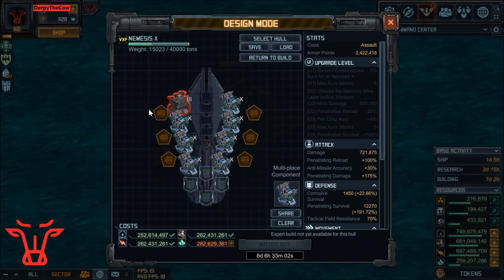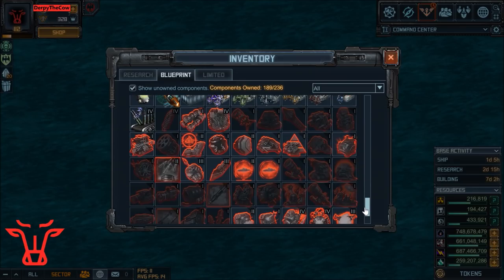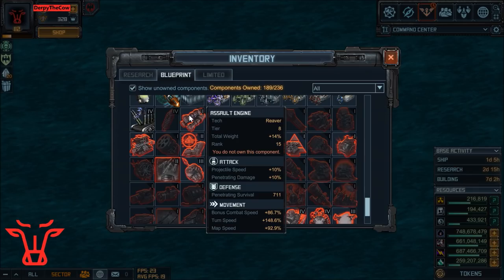As far as specials go, this is where it starts to get really interesting. My first one I'm using is the one that's going to be in the Forsaken Mission Tier 4, and that one is the Assault Engine. It's right here.